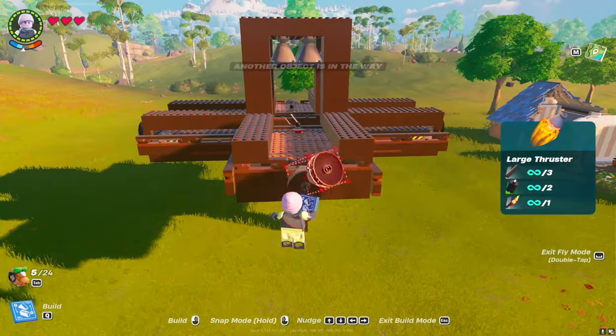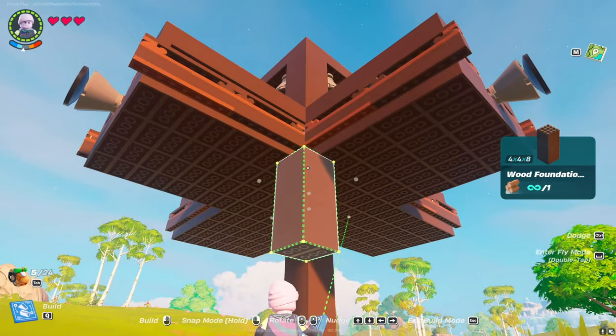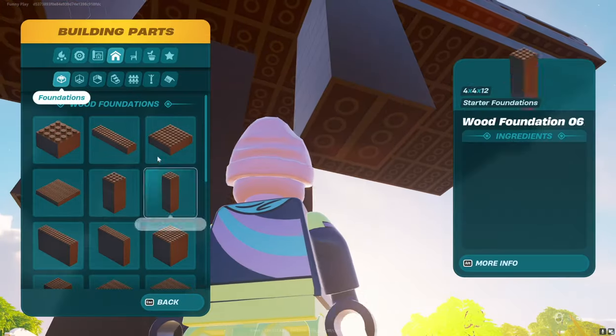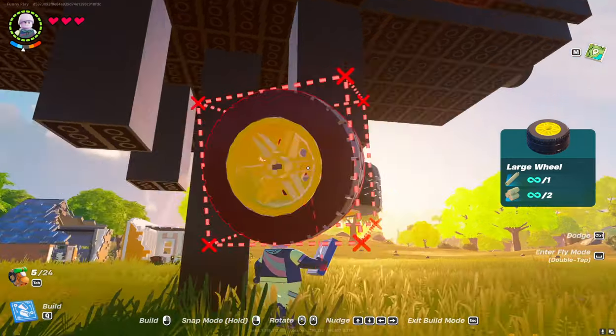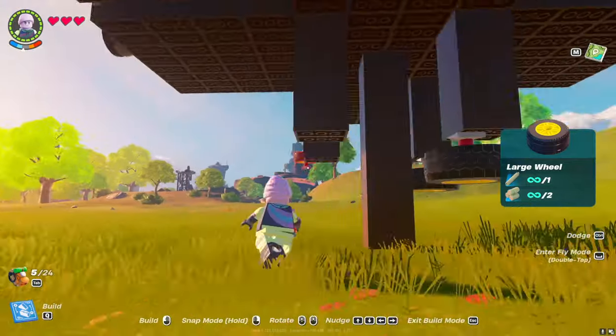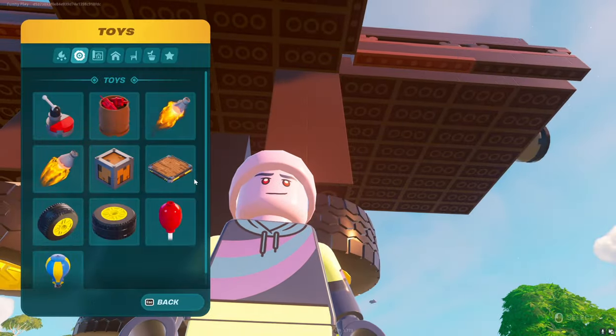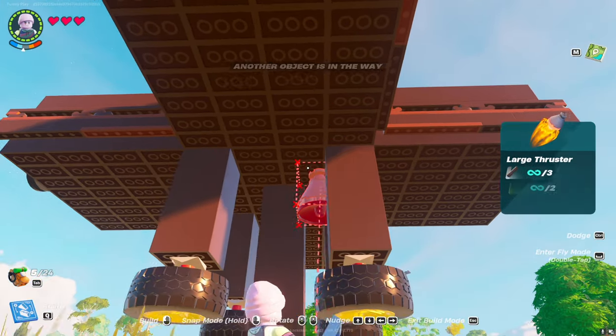Manipulator engines. A very important point — be sure to put the wheels on the struts. They play the role of shock absorbers, and without them, the rocket will fall apart when landing on the ground.